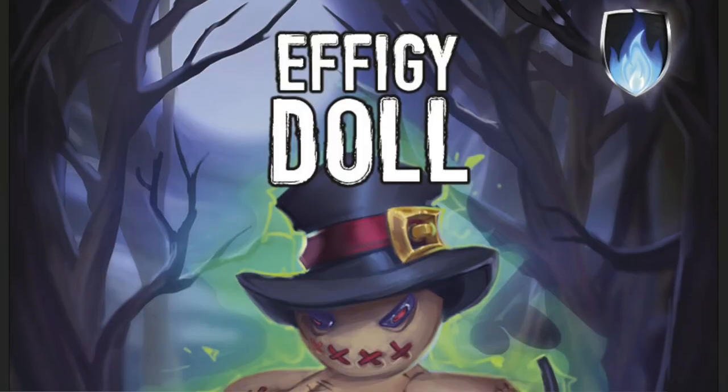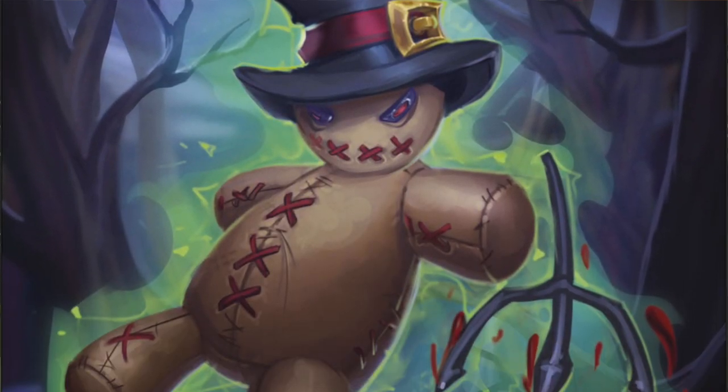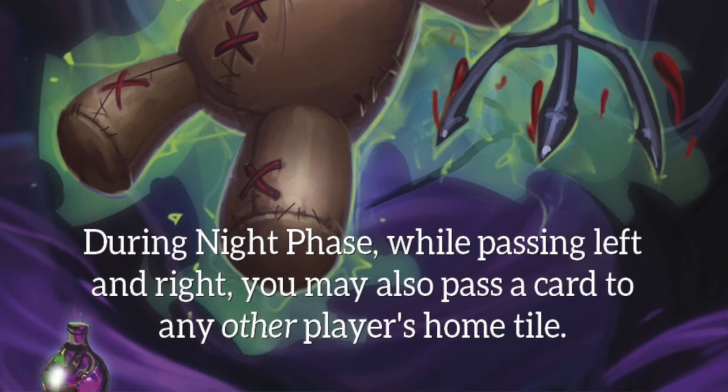Effigy Doll — this is always funny. You want to give this to someone you trust because they're gonna be passing a third card at night across the table to any other player's home tile. They can't pass it to their neighbors and they can't pass it to themselves. In a larger game you have more options, so you could send a wound to someone further away, or if you're a wolf, you could send a bite and bite somebody that you couldn't normally bite using your Effigy Doll.